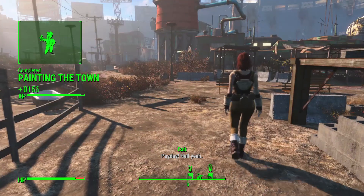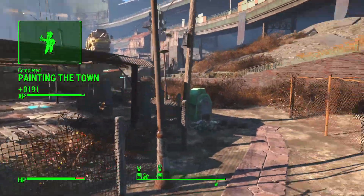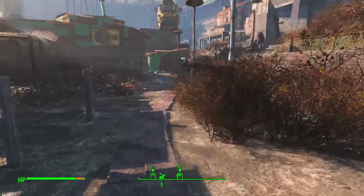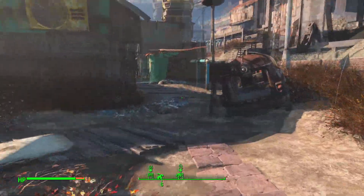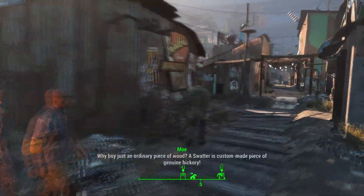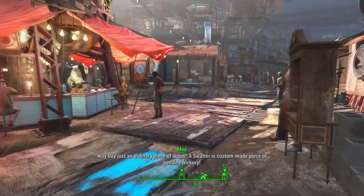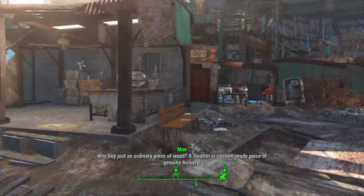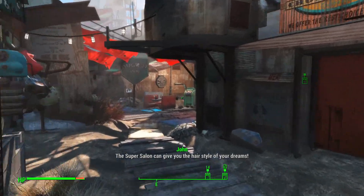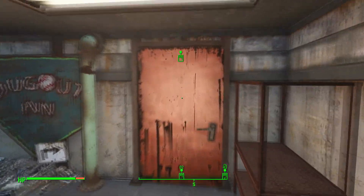Payday! Hell yeah. We're going to get another level up here in a minute, and I think what we're going to do with that is upgrade our hacker skills so we can deal with some stuff. I thought we were going to the Dugout Inn — I kind of remember those guys. They're the Russian guys from Nick's case.